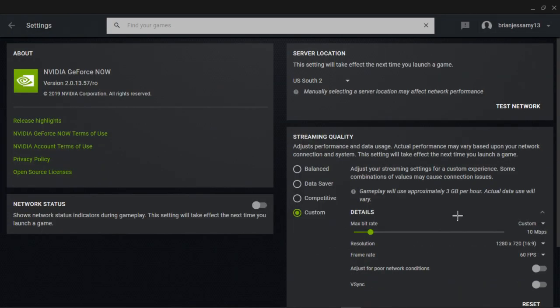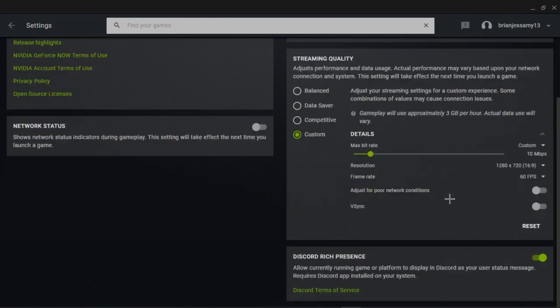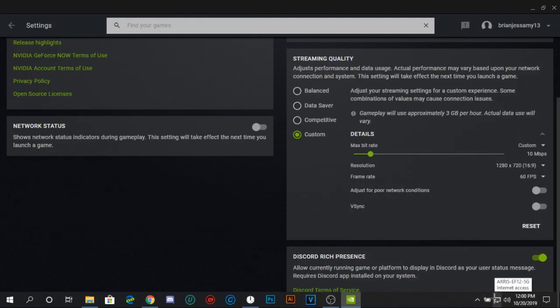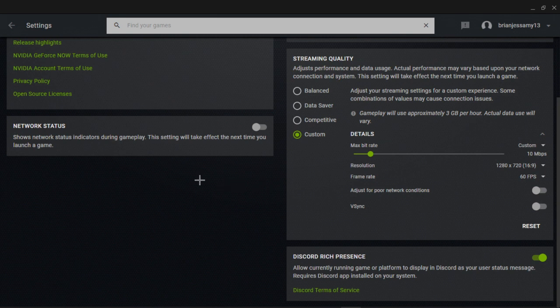So these are my settings based on my internet. Make sure you're using ethernet and 5G internet — it's faster. GeForce also recommends you use 5G internet, ethernet, and a wired mouse as well.